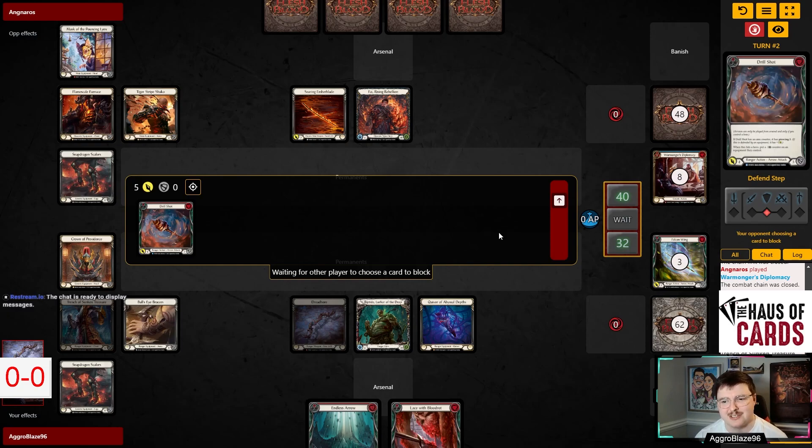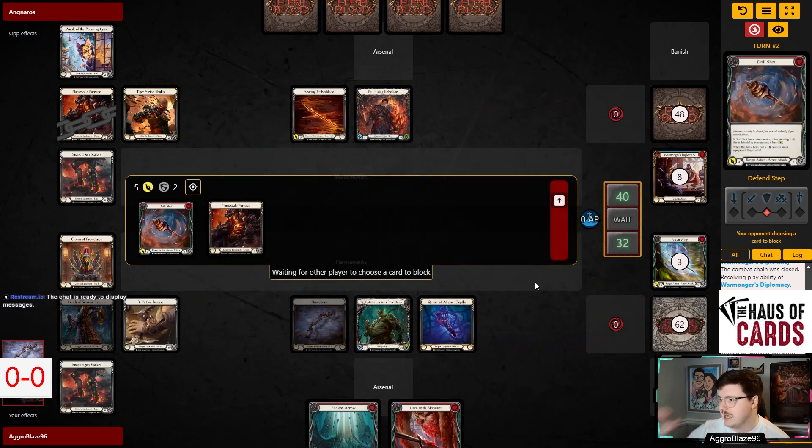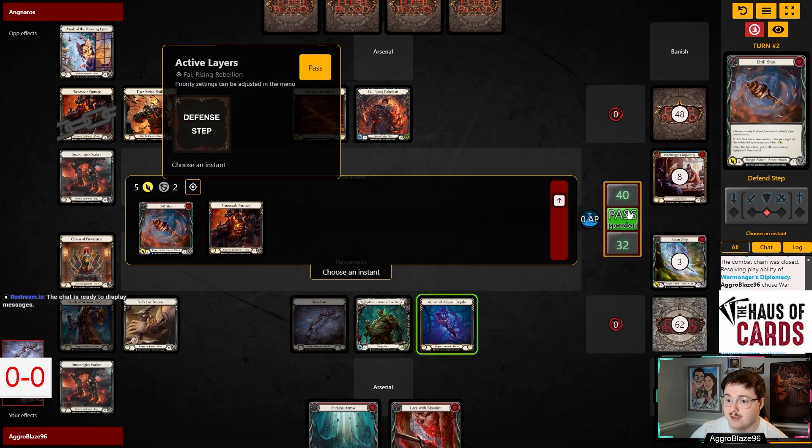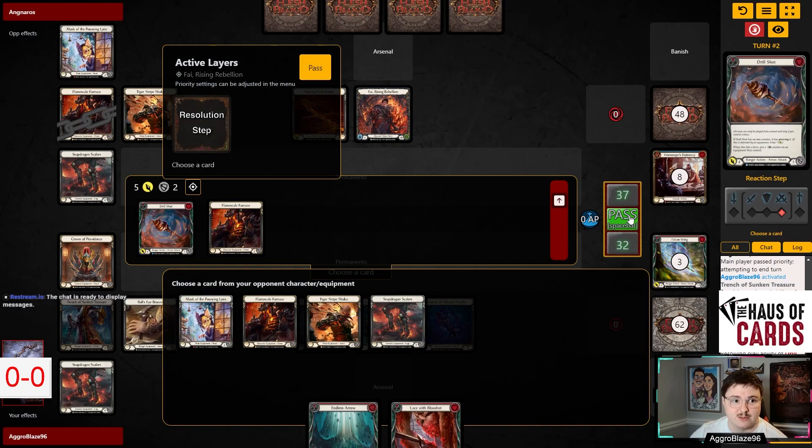That's one of the most ridiculous things — a card being $45 is so absurd in my opinion. It's just crazy to me that Warmonger's Diplomacy costs $45, or it did for a while. It might have gone back down to $30. I know that originally when I bought them, I paid around $45, which was crazy.